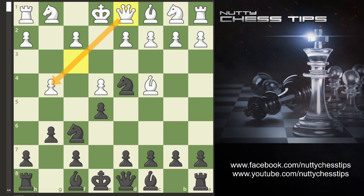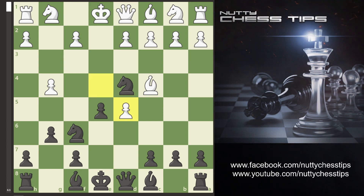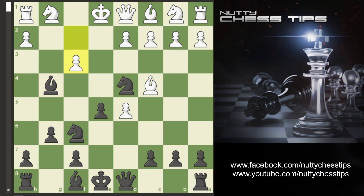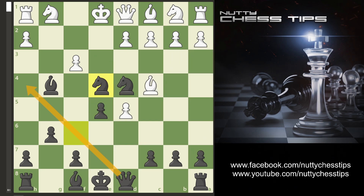So now we have a lovely move which is d5, and obviously if your opponent goes e takes d5, bishop takes on g4. Now they usually cover with f3.